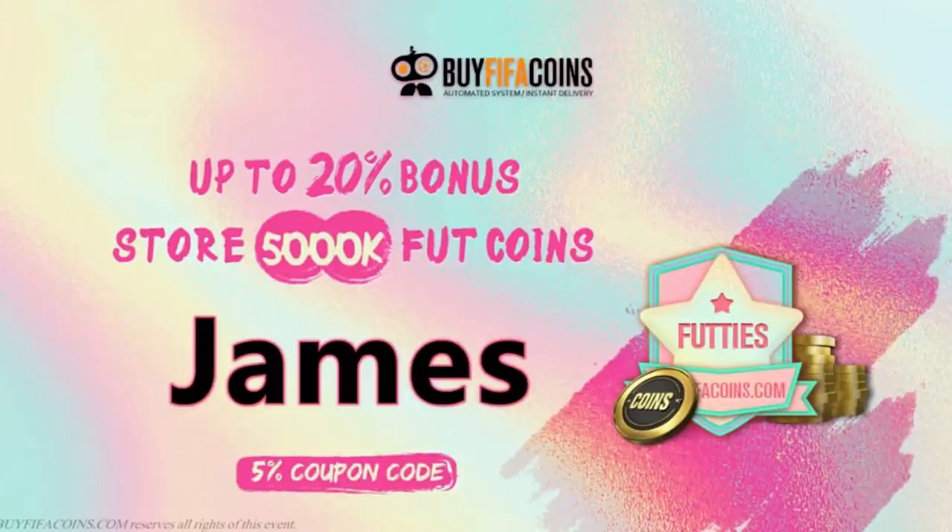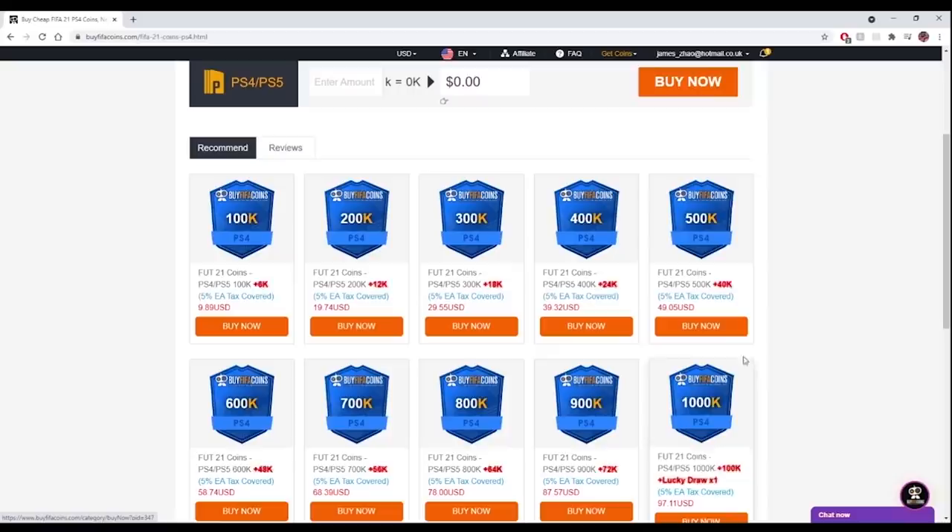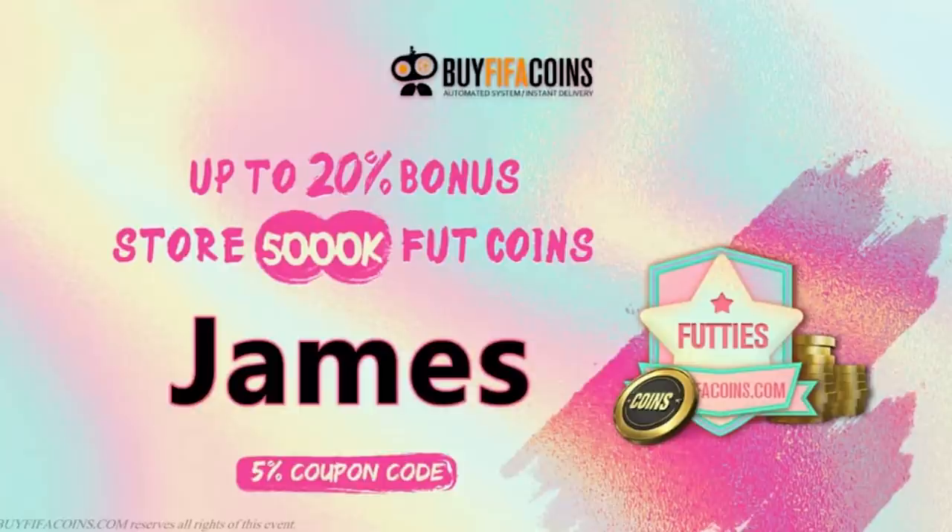We are approaching the end of the year and FIFA is upon us. The market has absolutely crashed, so now is absolutely the best time to head over to our coin sponsor, buyfifacoins.com, using the code JAMES at checkout to get yourself a big discount. There's also a chance of entering the lucky draw and winning even more coins than what you paid for.